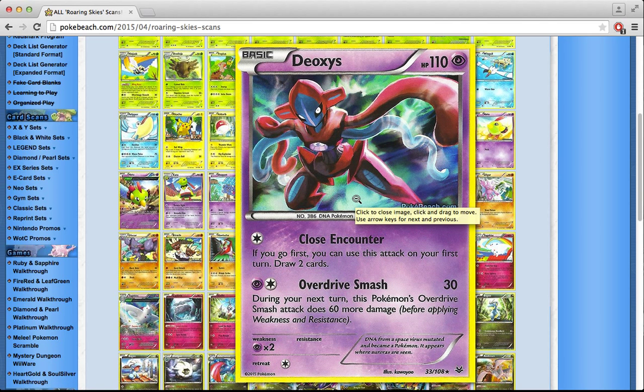There's a non-EX Deoxys in here, and this one is actually pretty cool. Close Encounter lets you draw two cards for just a single colorless energy, and you can use it on your first turn. Potentially you don't even drop energy on Deoxys — you just play the Stadium and draw two cards. I see this being played in Wobbuffet Bats decks, since before Wobbuffet starts dealing damage you need damage spread on the opponent's Pokémon. Maybe you draw all the Bats and then deal damage.